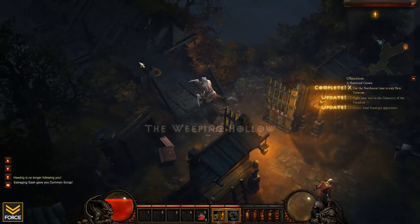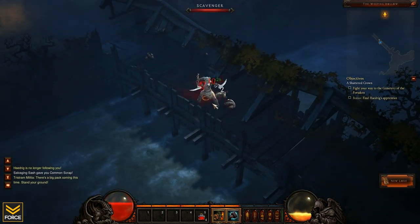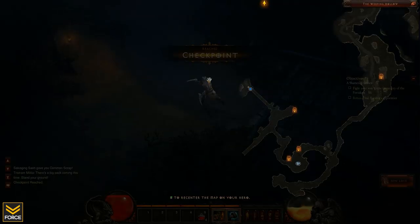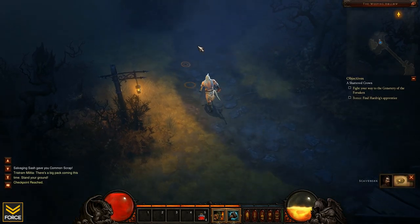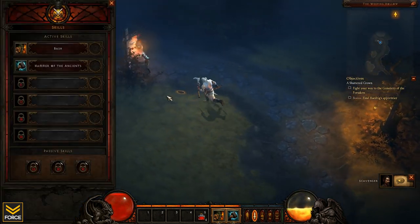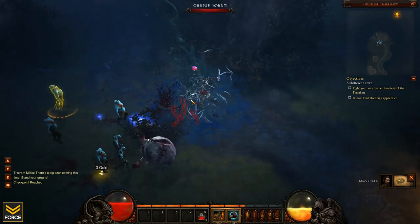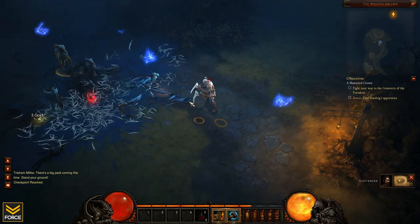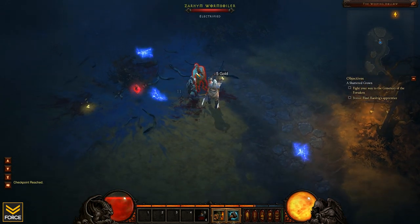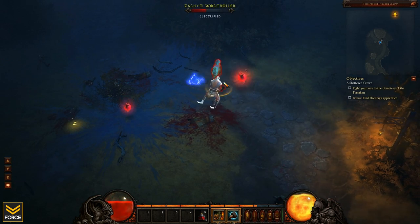Let's go on to the next quest - fight your way to the Cemetery of the Forsaken and find Hendrick's apprentice as a bonus. Let's listen to some lore as we make our way there. 'Scavengers are ugly pathetic creatures who survive off carrion and corpses too diseased to attract any other carnivores.' Wow, look at that damage I took from those explosions! That's the problem with soloing melee characters - you have to be up at the front taking damage.